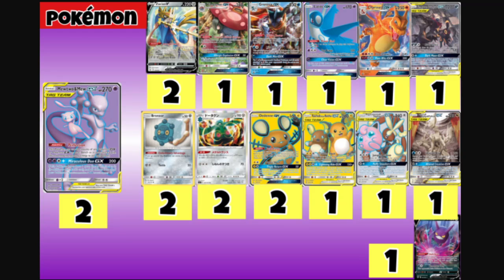We play one Latios GX in our list for the Tag Purge attack, which does 120 damage and makes you immune to Tag Team Pokemon during your next turn. You also have the Declare Vision GX attack, which says until the end of the game the opponent can't use any GX attacks — so that shuts down decks like ADP/Zacian, Lucmetal, and others.